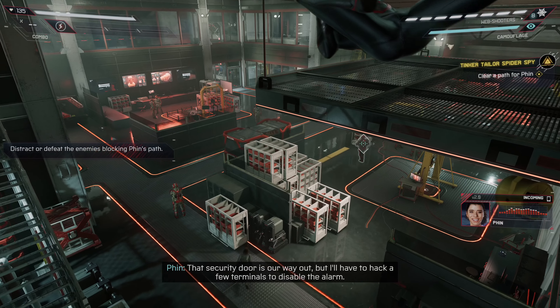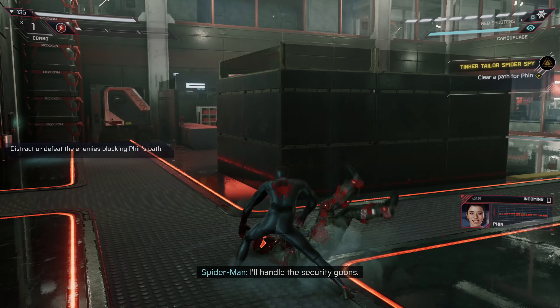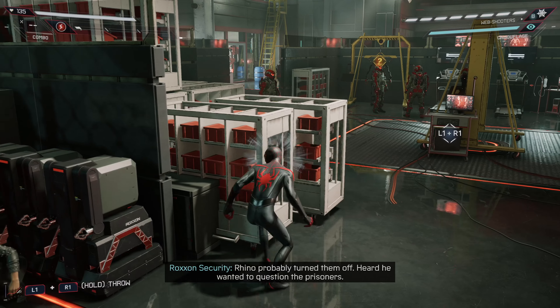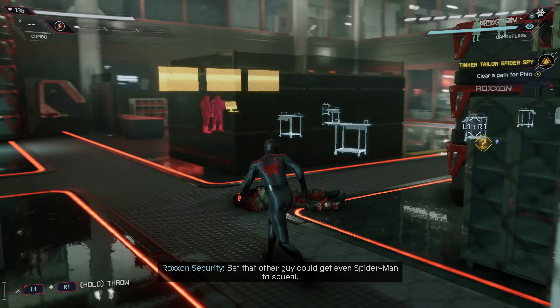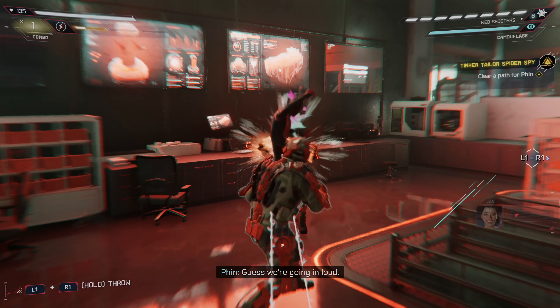That security door is our way out, but I'll have to hack a few terminals to disable the alarm. Handle the security guards — there's two more ahead. Rhino probably turned them off. Heard he wanted to question the prisoners. Bet that other guy could get even Spider-Man to squeal. What is that? I guess we're going in loud.